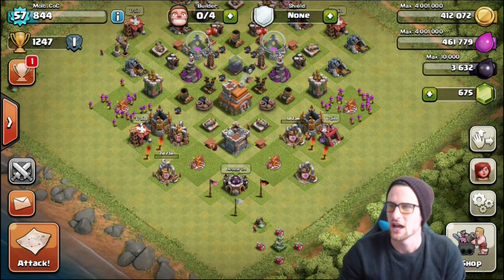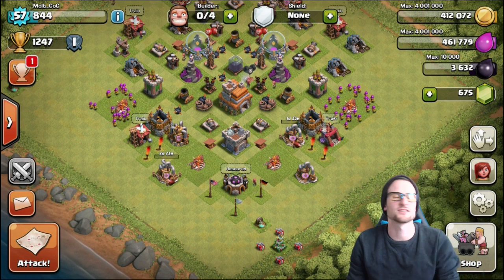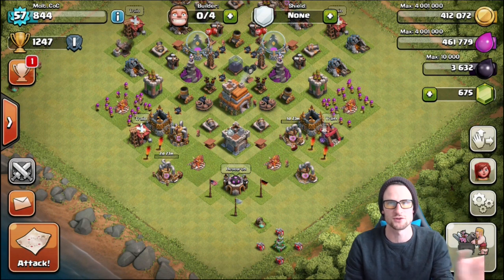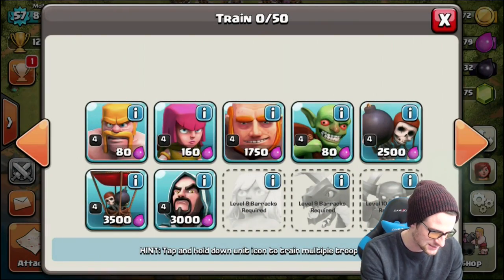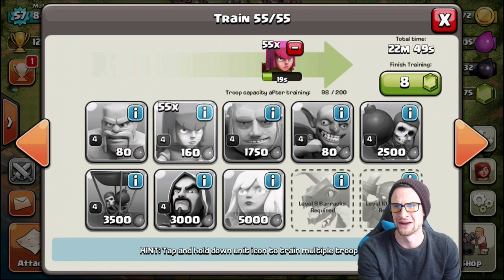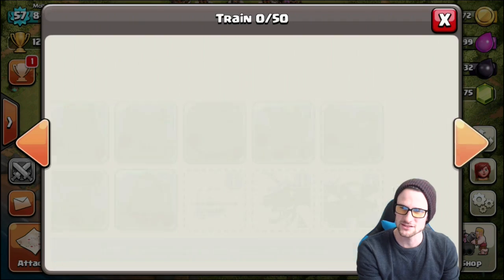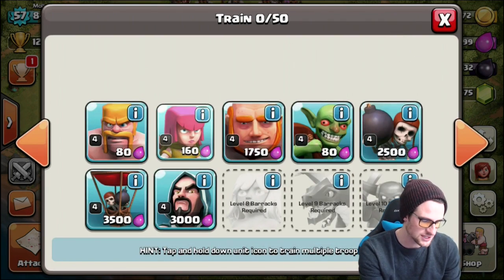That's going to be it for this episode. I like this account — it's just hard to sit down on all my accounts for two hours and make a boost effective. I'm going to start streaming on it. I'll train up some dragons for the next attack — actually I don't have dragons. How did I not know that? Because I'm a noob maybe. So I'll just train up some more archers.